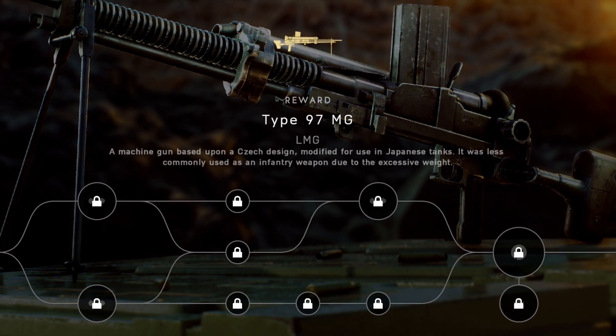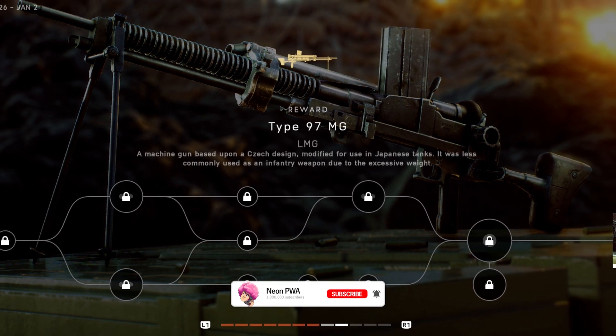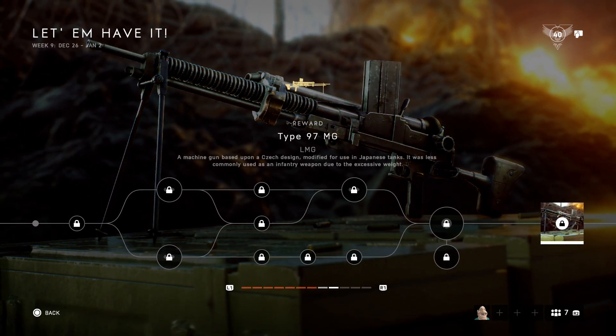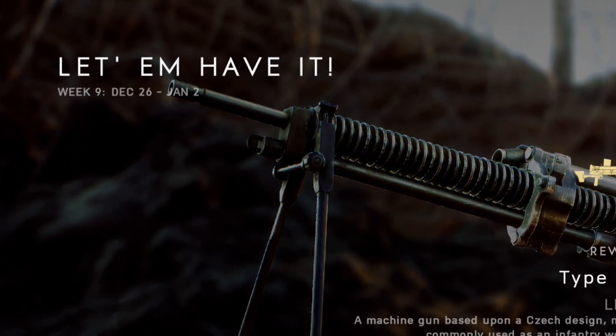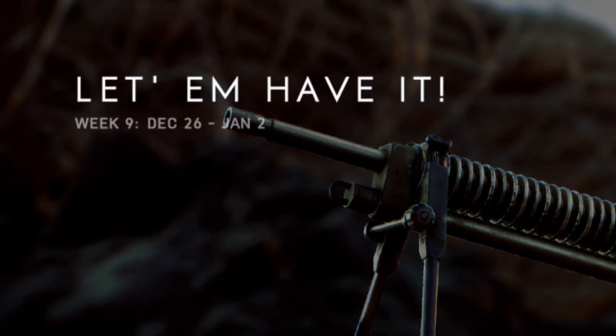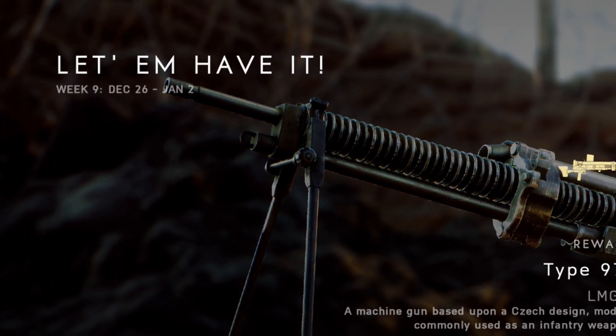What's up guys, my name is Neon and today I'm going to help you unlock the Type 97 LMG the quickest and fastest way. This gun will be released on the 26th of December and will end on the 2nd of January, so make sure you have at least a day to grind this out so you can get this gun done.